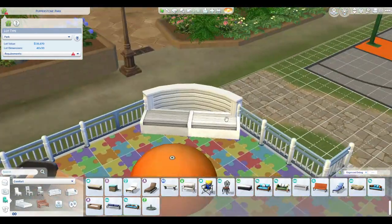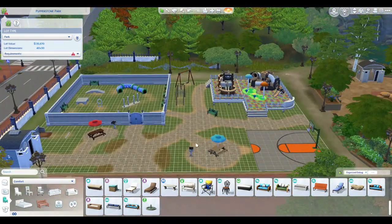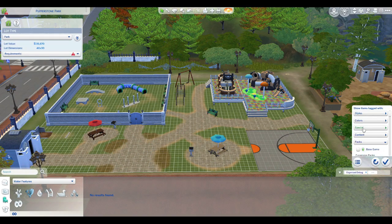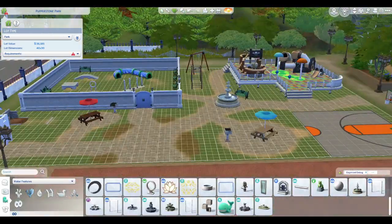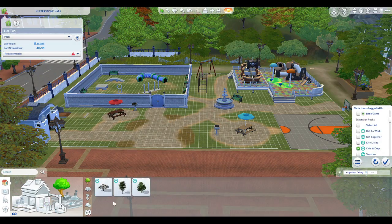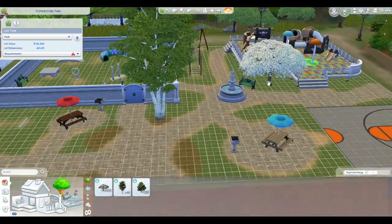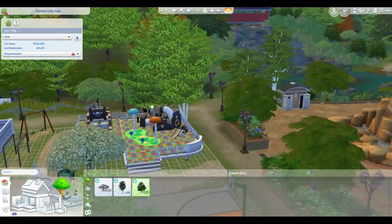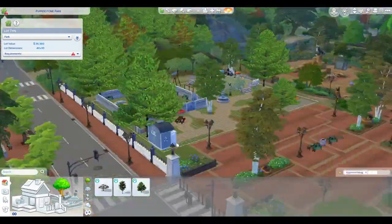I really wish we had benches that went into these curved walls — I think that would be cool. I couldn't find anything that worked, so if you know of something, correct me in the comments. The other thing I wanted to do was definitely make this a wooded, natural park, but a nice kind of planned-out looking one as well.